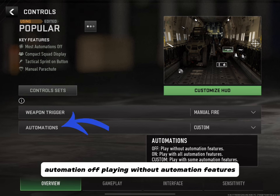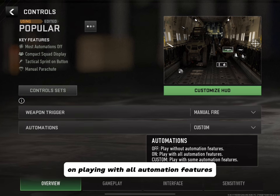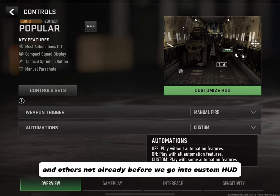Automation: Off means playing without automation features; On means playing with all automation features; Custom means playing with some automation features. Just keep it at Custom — I find some of these automations useful and others not.